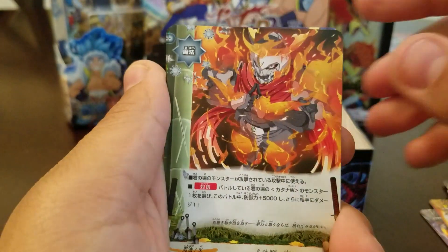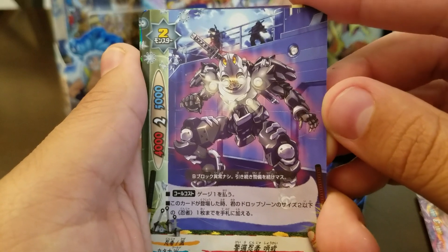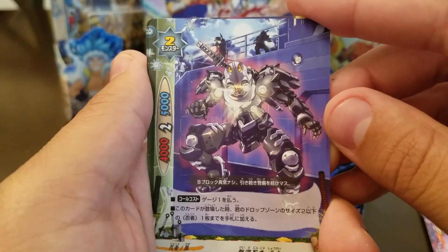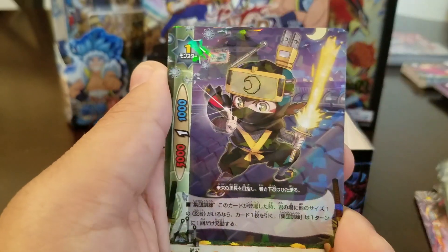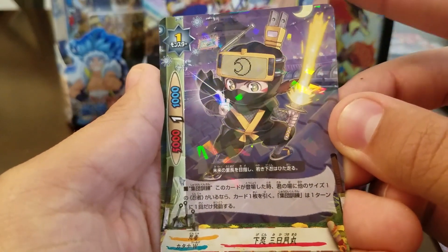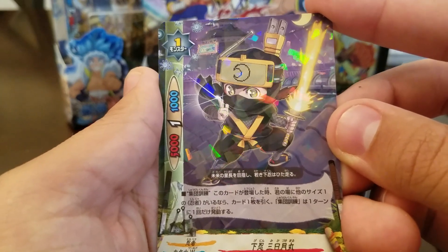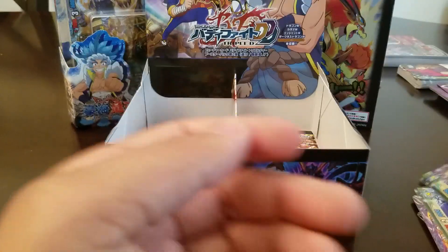Last pack. We saw the impact again. New cyber ninja — pay one gauge. When this card is summoned, put a size two or less ninja from your drop zone into your hand. Look at this adorable little thing. When this card is summoned, if you have a different size one ninja, you draw a card when he's called. And it can only be used once per turn.